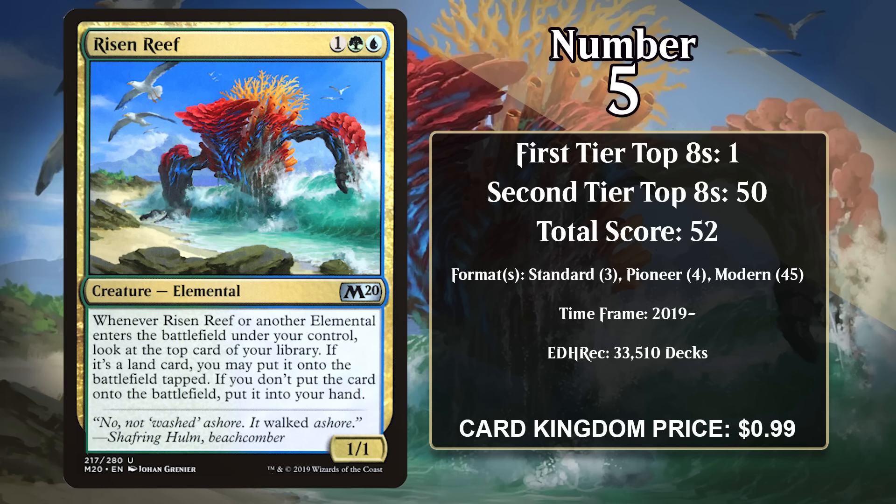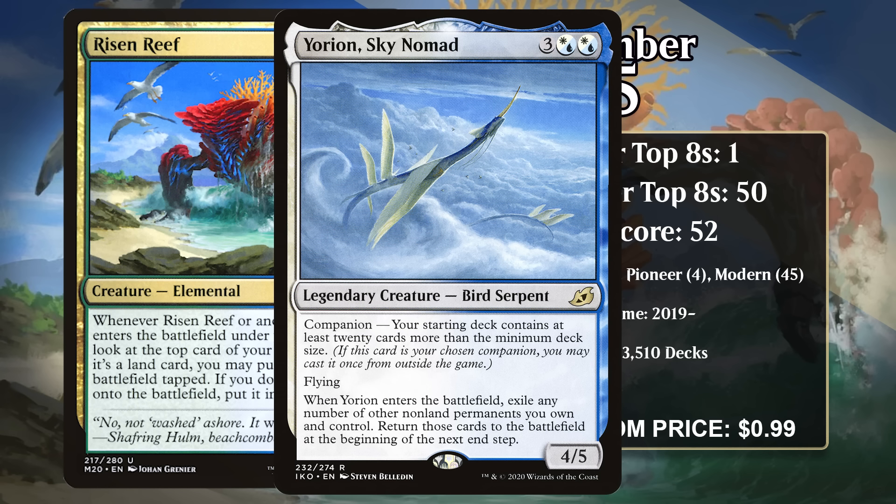It's a 1/1, and when it or another elemental enters a battlefield under your control, you look at the top card of your library. If it's a land, you can put it onto the battlefield tapped. If you don't put it onto the battlefield, put it into your hand. It still adds tons of value to every single elemental that enters the battlefield, as you end up netting a card every single time one does, and sometimes you ramp your mana too.